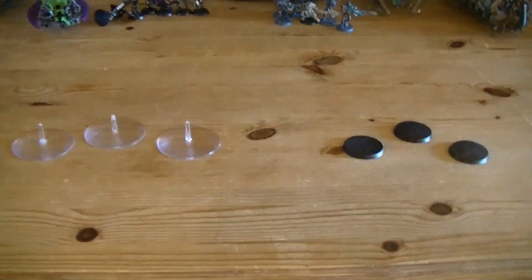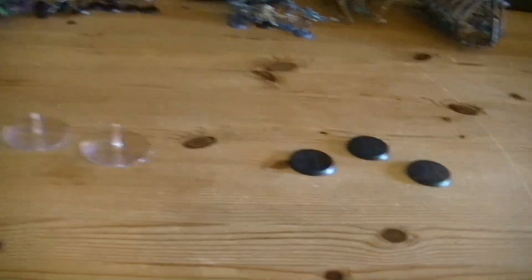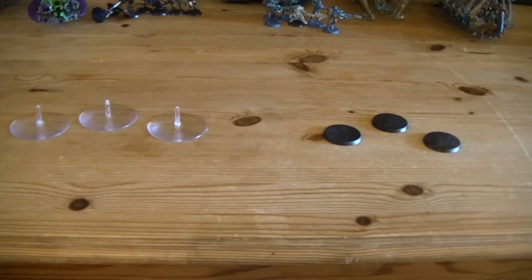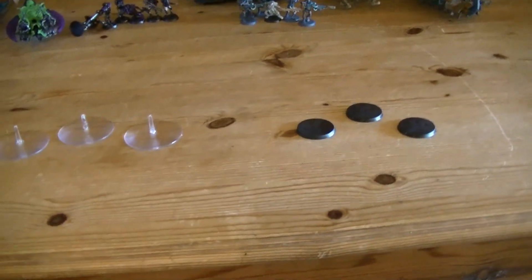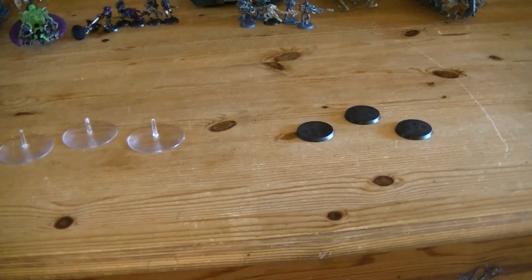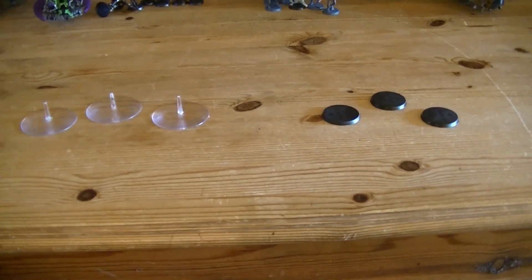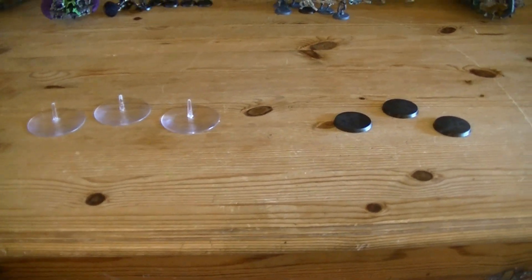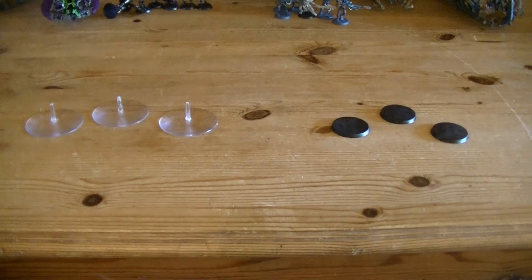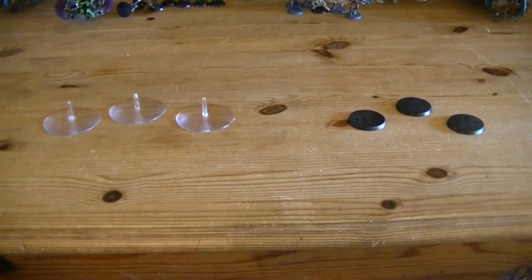One of the fast attack choices — we've got some invisible mystery models today. They've got a cloak on because we're waiting for them to arrive in the post. We have two squads of three Canoptic Wraiths. Canoptic Wraiths are quite deadly, they're tough, they're able to move over long distances really quickly and are great in close combat.